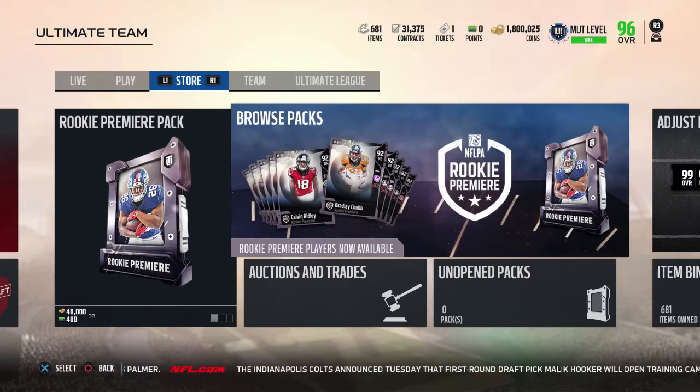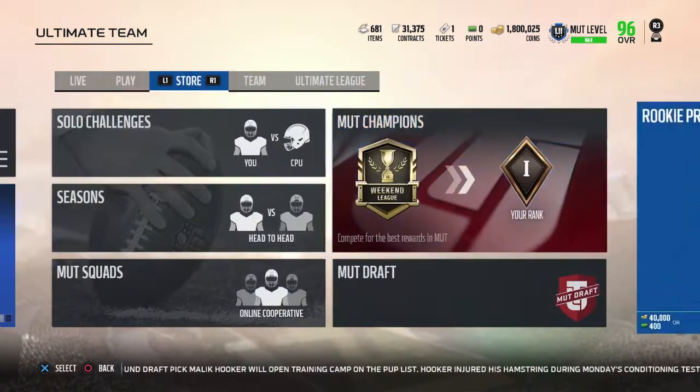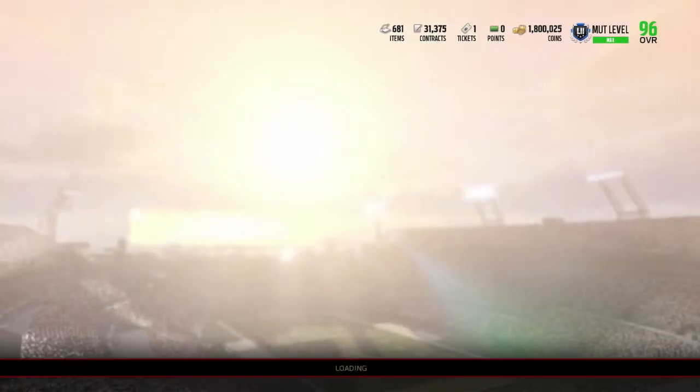This is probably going to be the final promo of Madden 18. The Rookie Premier Promo is 10 rookies that got drafted in this year's draft. You can complete the sets by putting the patches in to get the 99 overall version of them in this game. But then next year, you're going to be getting the same card, but a lower overall.